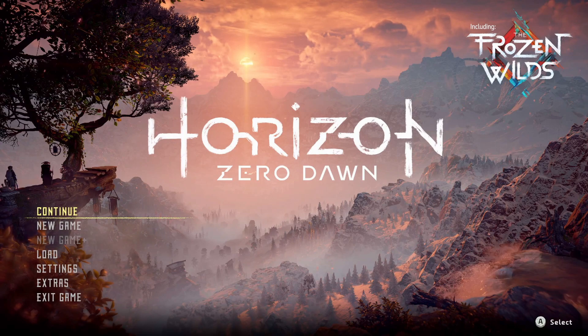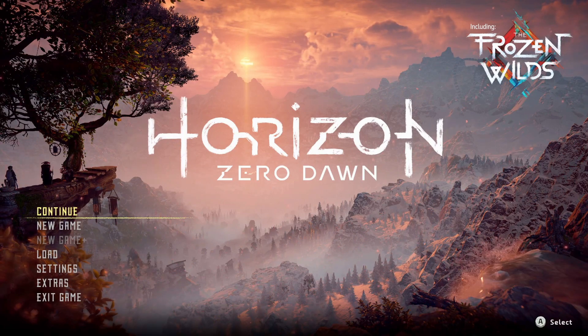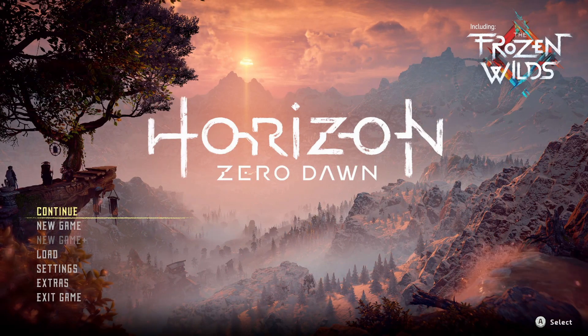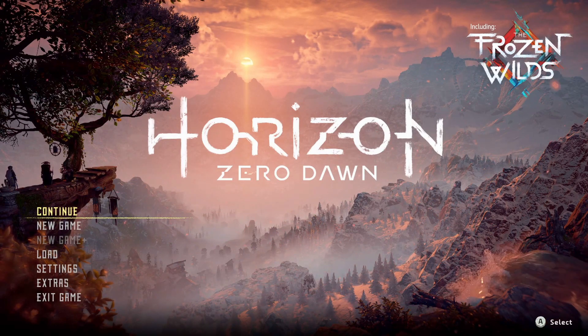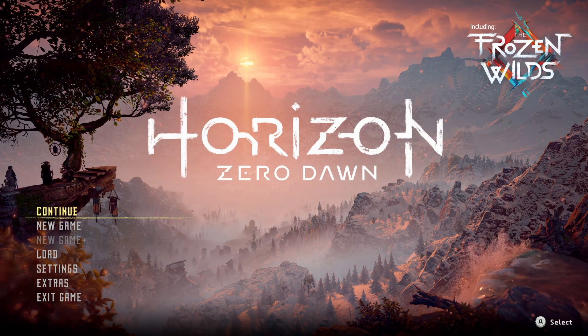What is up rocket nation and welcome back for episode number 62 of Horizon Zero Dawn. In episode 61 we made our way to Gaia Prime, learned a whole lot about Silas, and also retrieved some master override codes that were needed to destroy Hades — and that is where we're going to be picking up today.